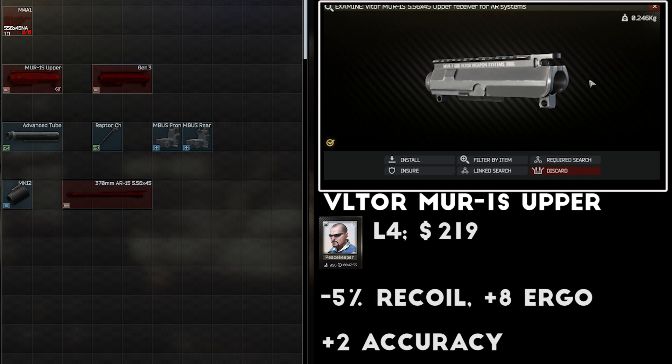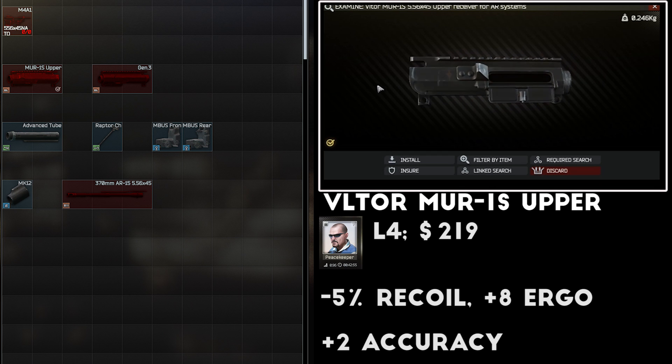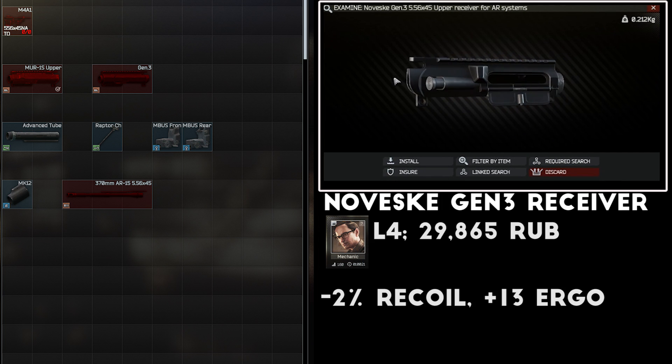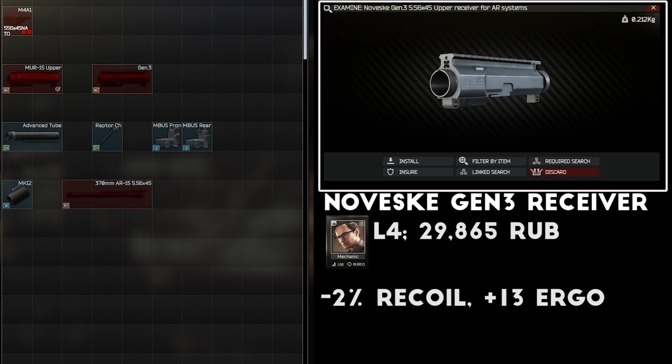First there is the MUR-1S upper receiver which is sold by level 4 Peacekeeper for about $200, or the Novesque Gen 3 from Mechanic level 4 for about 30,000 rubles. These provide a very nice boost to both recoil and ergonomics right out the gate and I consider them a must-have for any effective M4 build.